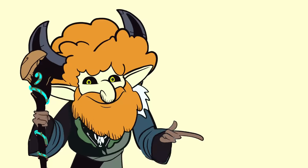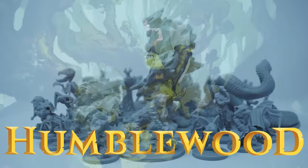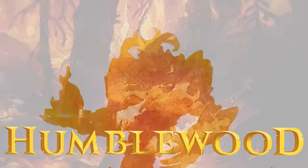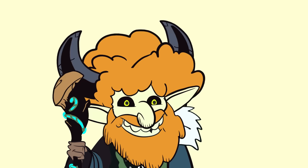Thanks for watching this animated spellbook, brought to you by the Humblewood.net campaign setting's new miniatures. There are seven sets in total, but they're currently running a limited set of the Aspect of Fire. Link in the description. Bye-bye.